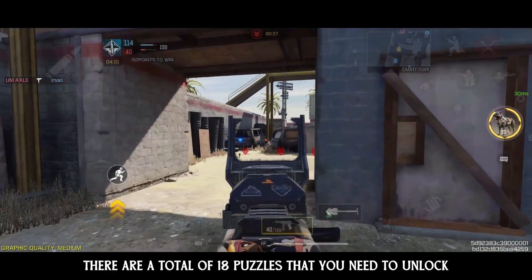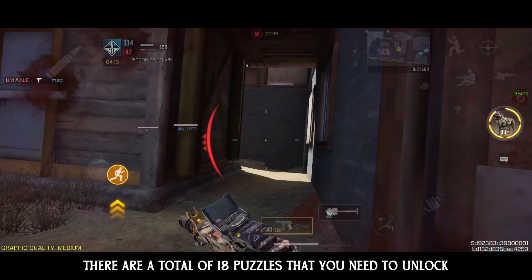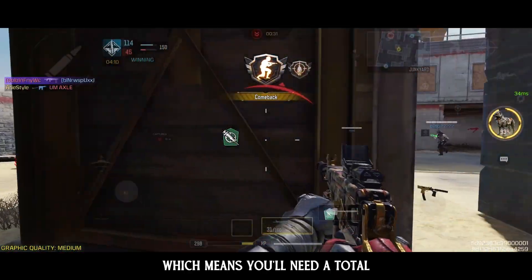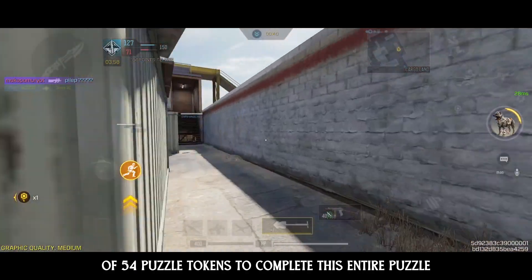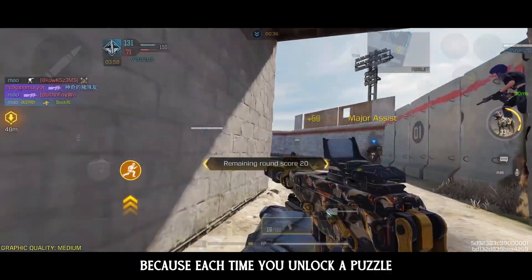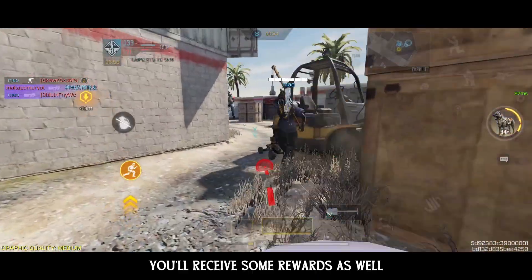By the way, there are a total of 18 puzzles that you need to unlock. To unlock each puzzle, you'll need three puzzle tokens, which means you'll need a total of 54 puzzle tokens to complete this entire puzzle. Don't worry though, because each time you unlock a puzzle, you'll receive some rewards as well.